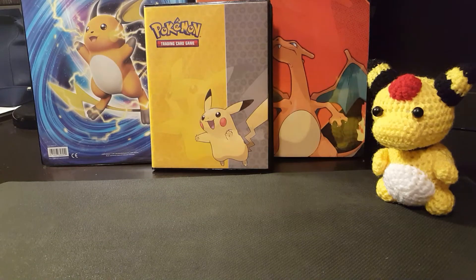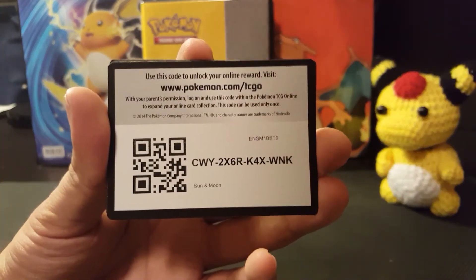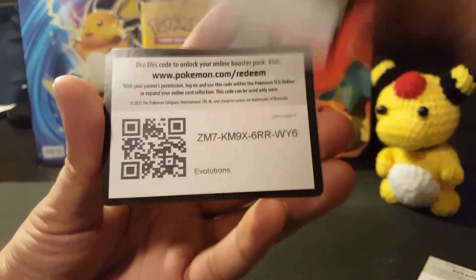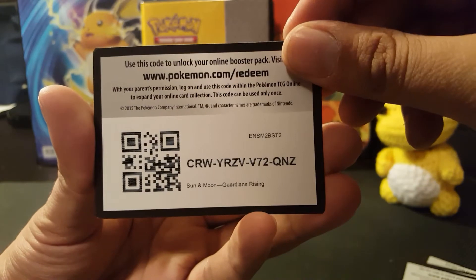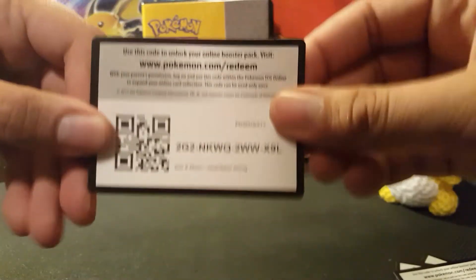Now it's time to give away some of the code cards. Starting with the Sun and Moon base set, the Breakthrough Booster — and please don't hesitate to share, that would be great — Evolutions, Guardians Rising, Steam Siege, and then the other Guardians Rising packs. Please enjoy.